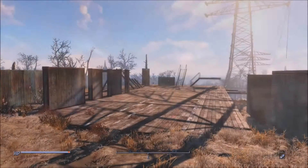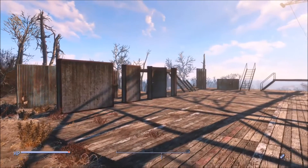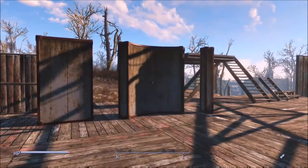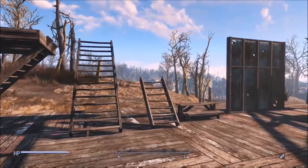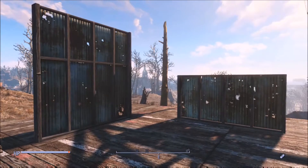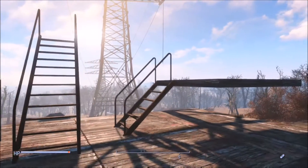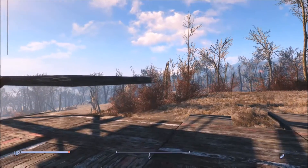Hello and welcome, fellow wasteland survivors. Nasty Bones here, and today's video is the last one in my three-part series on how I build. Today I'll be working with barn and warehouse objects and will also be blending concrete and vanilla objects in with them. I recommend that if you haven't seen the first two videos in this series, you might want to check them out - they could help you understand some of the more complex tips and tricks I'll be showing in this video.